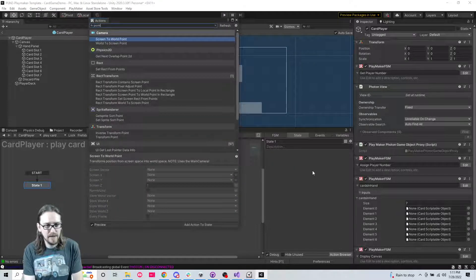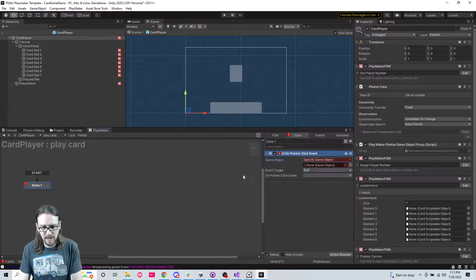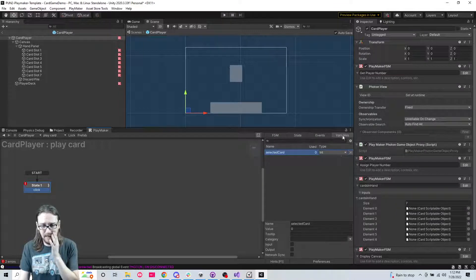What if I do pointer click? So if I do 'UI on pointer click' - I don't know if this is going to work - specify the game object and the discard pile on pointer click event. You'd want to set up some logic here, because if I haven't selected any cards yet and I just click this, it's going to automatically pick my first one because selected card is at zero. So I could make it a minus one - that'll make it safe.